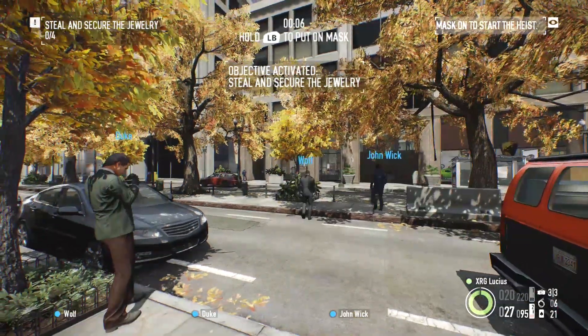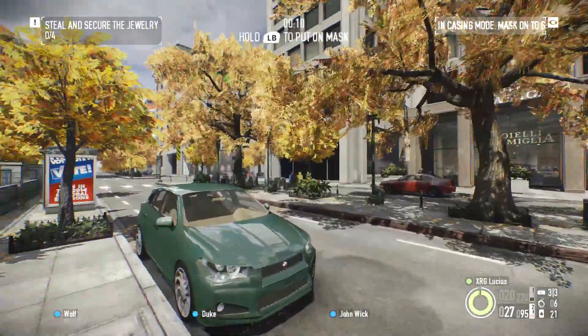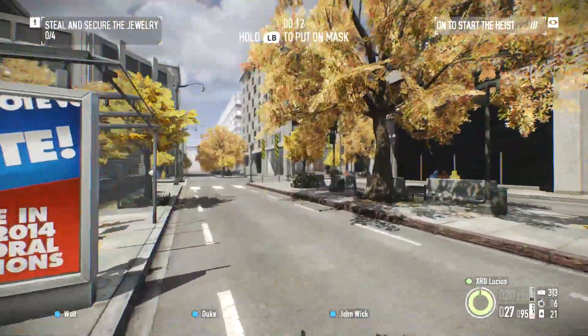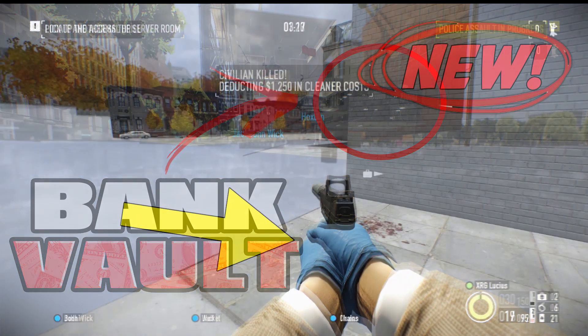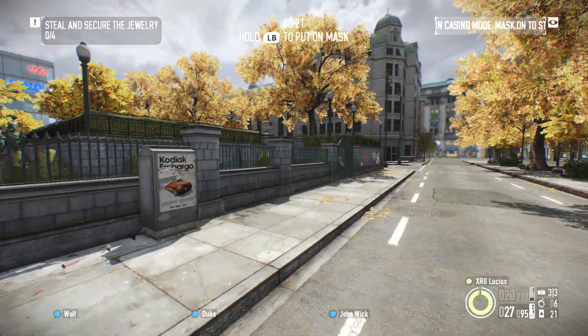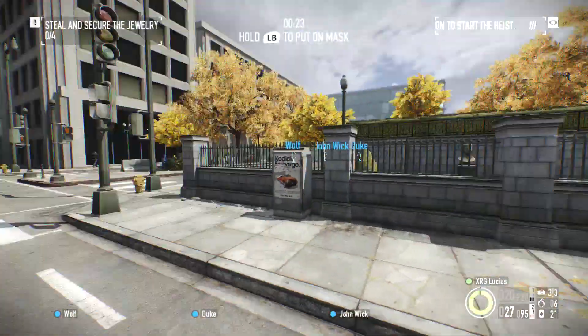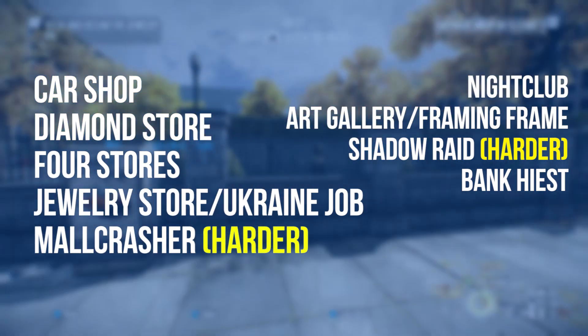I've previously made two videos on Payday 2 regarding glitches, both being out of bounds glitches. One was on Big Bank Heist and the second was the Bank Heist. Today we're doing the Diamond Store, and this glitch works for a bunch of maps. I will put a list of maps it works for that I have tested on screen now.